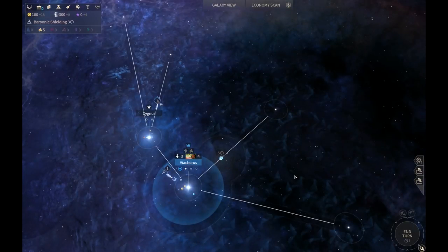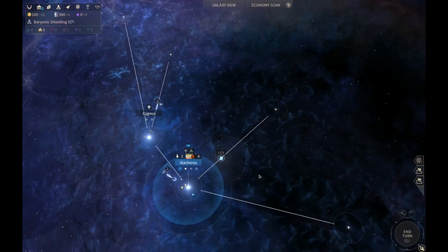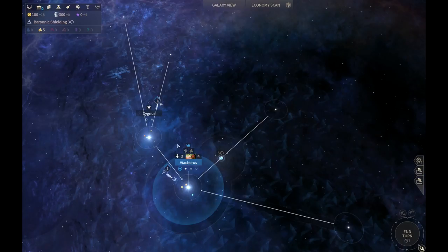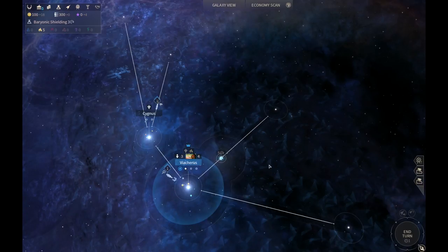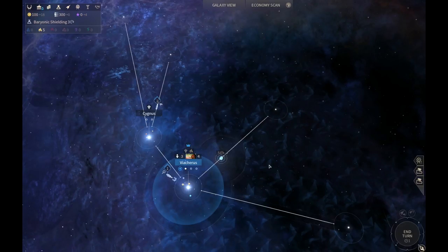Welcome back to Endless Space. We are at the very end of turn one. Dal Su is here as a guest. It took a long time to get through that first turn - there's a lot to do. We'd recommend that people a little bit familiar with the game start on this episode rather than the first, because the first episode was largely just explaining how everything fits together.